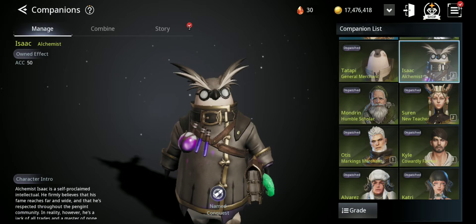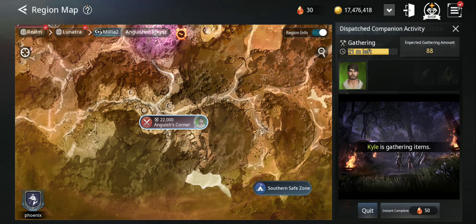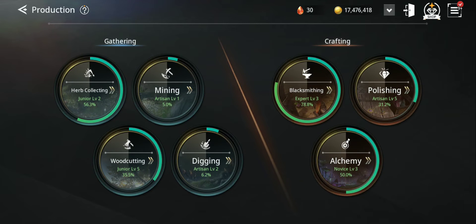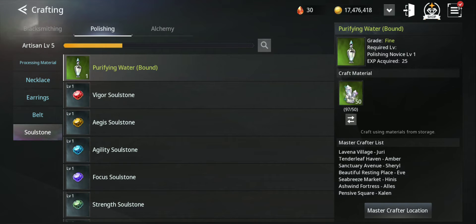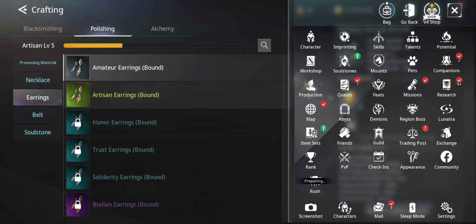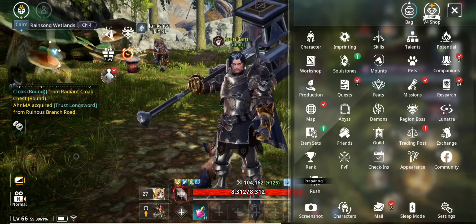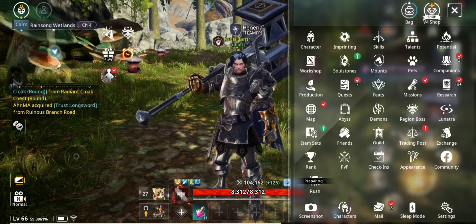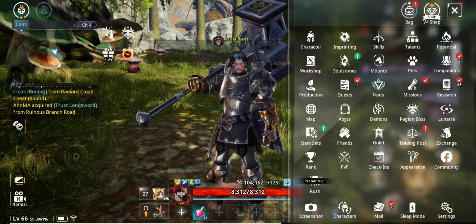Some companions are for gathering — you can send them to gather resources. Those resources are needed to increase the level of different production skills like crafting, blacksmithing, polishing, and alchemy, which are very important. You can craft spirit stones, accessories up to the highest grade, and your own potions. Companions ease your job because you can send them and they will work even while you're offline — just check from time to time and dispatch them again to collect resources or do conquest.